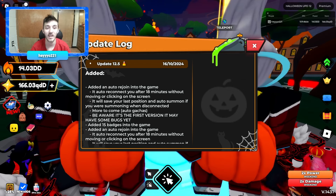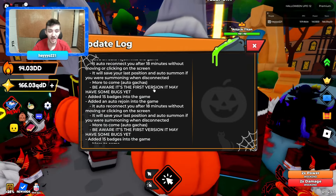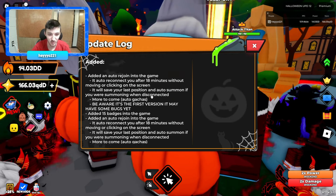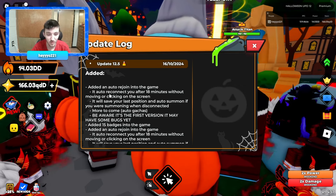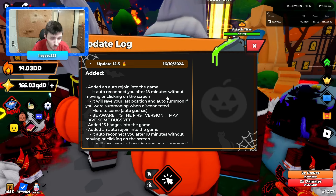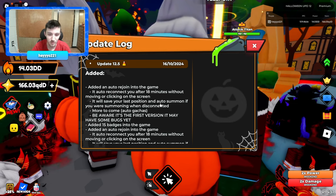Welcome to Anime Strike update 12.5. As a tester I already saw all this stuff, which is really cool. There's auto-rejoin now — if you auto-reconnect after 18 minutes without moving or clicking on the screen, which is super useful for mobile players and Xbox. It also saves you from your last position and auto-summons if you were summoning.